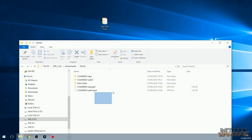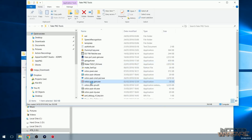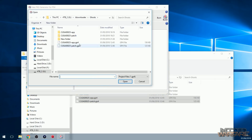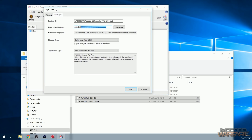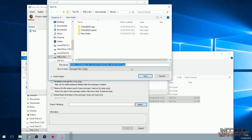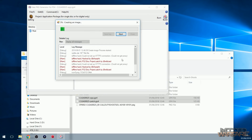Now we can create our fake package files out of these — they are just project folders for Orbis Pub Gen. Open up Orbis Pub Gen, also in the fake package tools, and go to File > Open. Select the application GP4 first and open that one. Then go to Command > Project Settings > Package. Just ensure that the passcode is all zeros — you want the passcode to be all zeros. Confirm that, and then go ahead and build the package file. Select a place to output the package file to and click Build, and it will start building that package file.